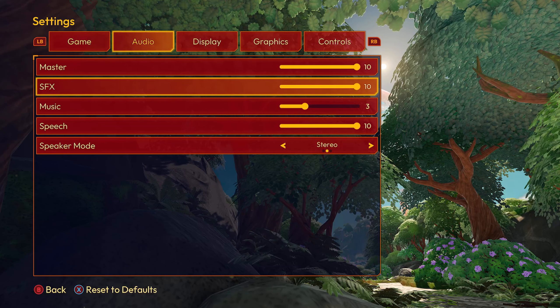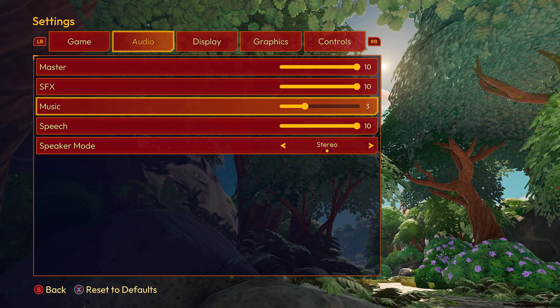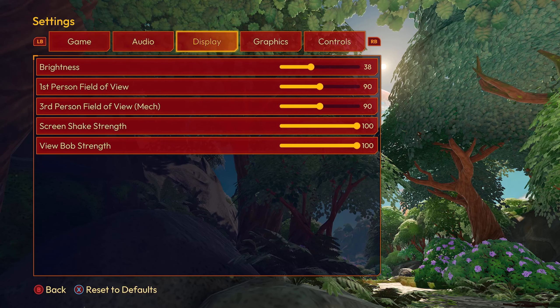Audio: master, SFX, music, speech, speaker mode. I do have the music down in case it plays and it's a little too loud. When it comes to display, we've got the brightness. These are all the default settings. First person view, third person view in the mech. Then we've got the screen shake strength and the bob view strength.